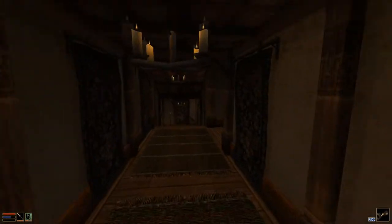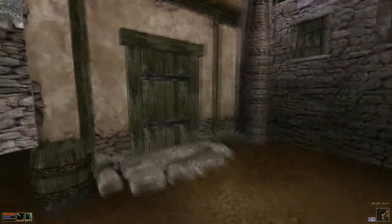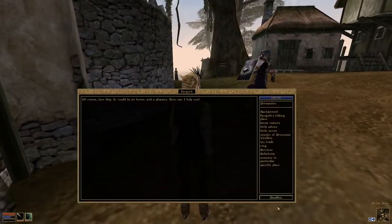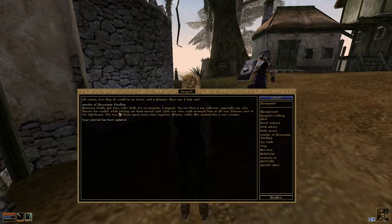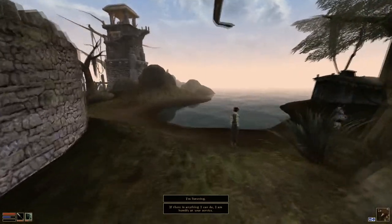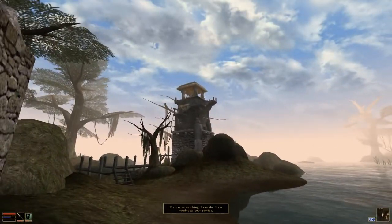In order to do that, we are just going to go out and talk to somebody. Maybe Fargoth. What's he know? He says, 'Someone finally got him, huh? Well, it's no surprise, I suppose. No one likes a tax collector, especially one who flaunts his wealth while taking our hard-earned cash. Only one who could stomach him at all was the Vare over in the lighthouse.' All right, sad for her, but let's head right over to the lighthouse then.